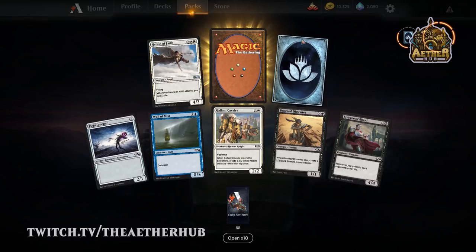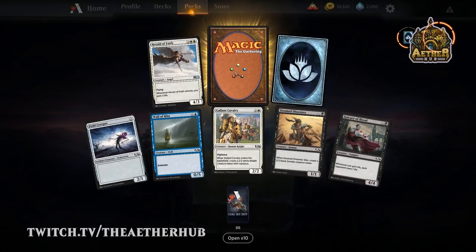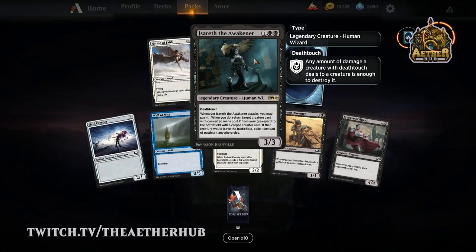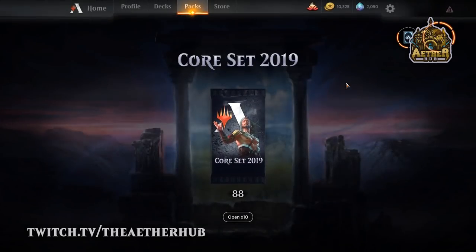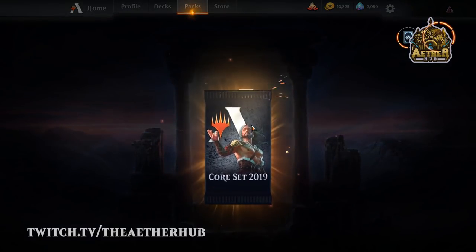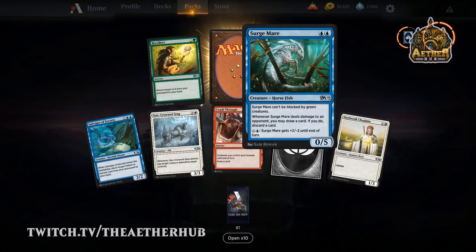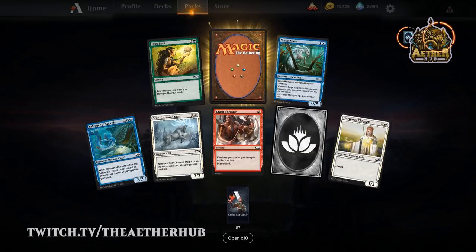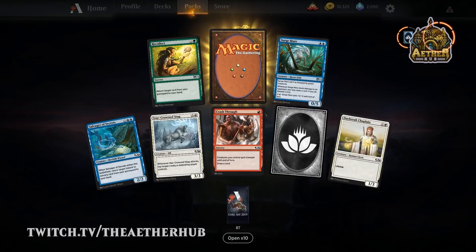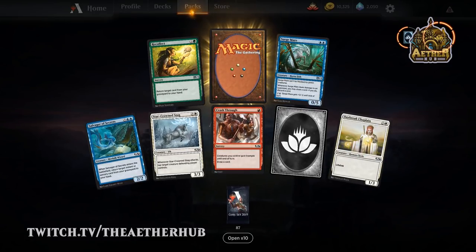Another Herald of Faith — we got the best uncommon in the set. Then Isareth — that's a pretty cool card. I really like her design a lot. Nicole is a big Tiny Leaders fan, and that seems like a pretty sweet card for Tiny Leaders. There you go, you got your rare wild card, and I got my horse. Five color horse deck, let's go! If you guys want to keep rolling tonight after the pack openings, I might definitely try to make the horse deck, because that has basically been my dream since they announced that there was a horse cycle.